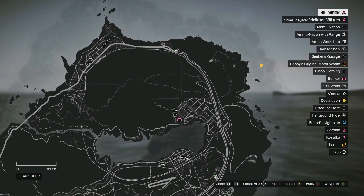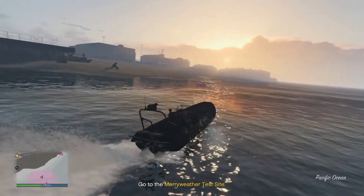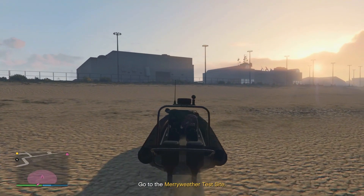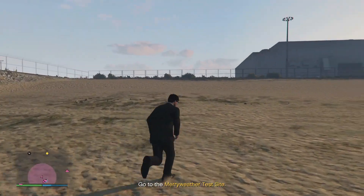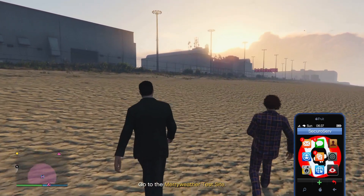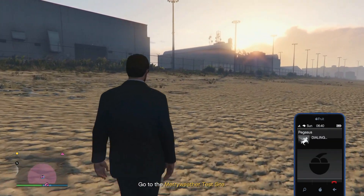You start off this heist and you end up on the Cayo Perico Island. There you will be heading to a party, just talking to everyone. Then you have to go and find the Madrazo files - or however you pronounce that - these files on the family that are putting you up to doing this heist. You also have to scout for secondary targets like loads of different drugs, money, gold, all that sort of stuff. That's not the problem, that's pretty cool. We spent a little while dancing as soon as we got onto the island and had a little bit of fun with it.